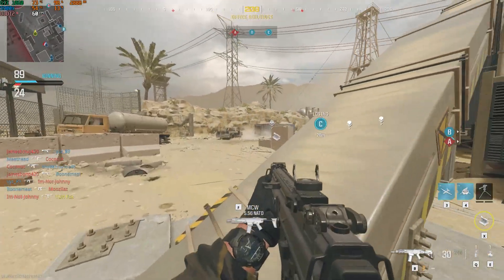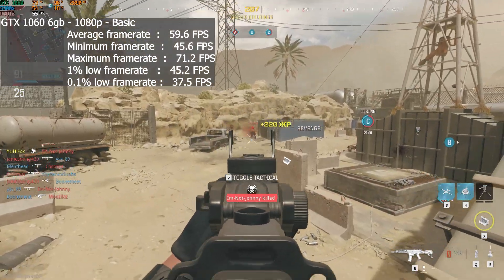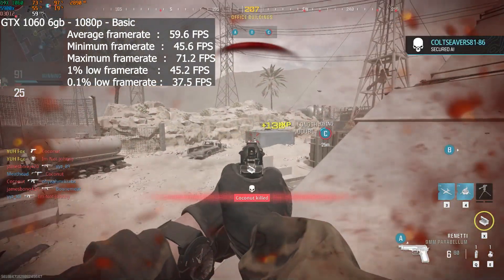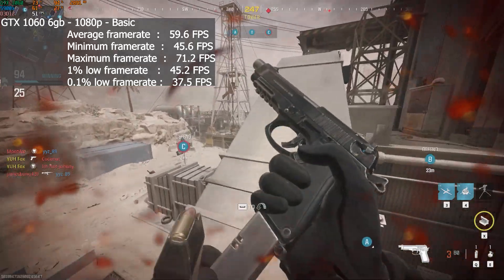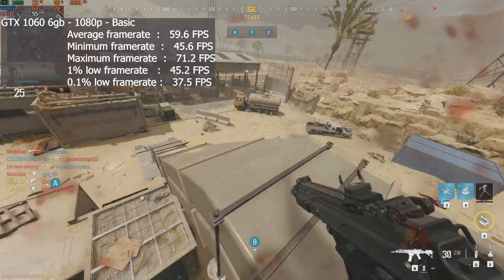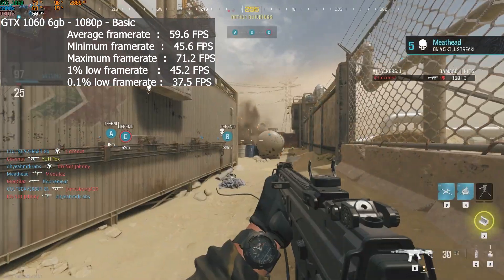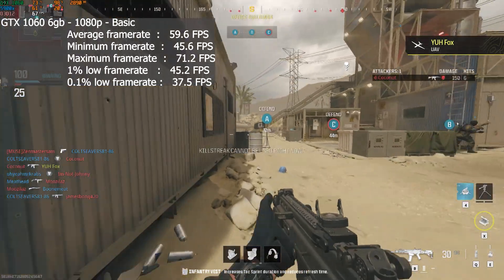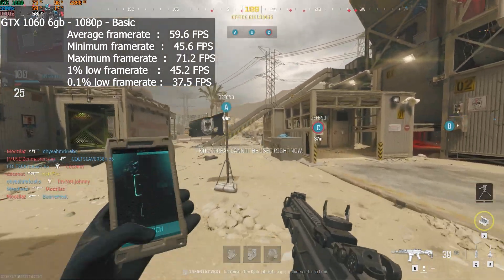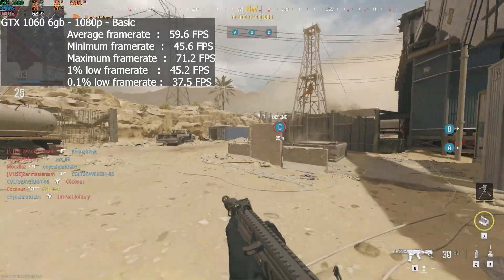Bumping up to a GTX 1060 at 1080p with the basic preset, we saw an average frame rate of 60, a 1% low of 45, and a 0.1% low of 38. So you're going to have no issues playing this game on a 1060 either. This is the 1060 6GB — I don't know how it'll run on the 3GB version, but if you wanted a more solid 60 fps you could drop the settings further, drop the resolution, or turn FSR on. The 1060 6GB is still hanging in there, just barely.